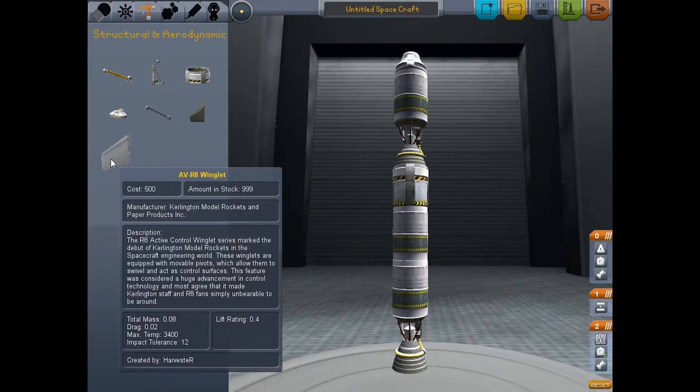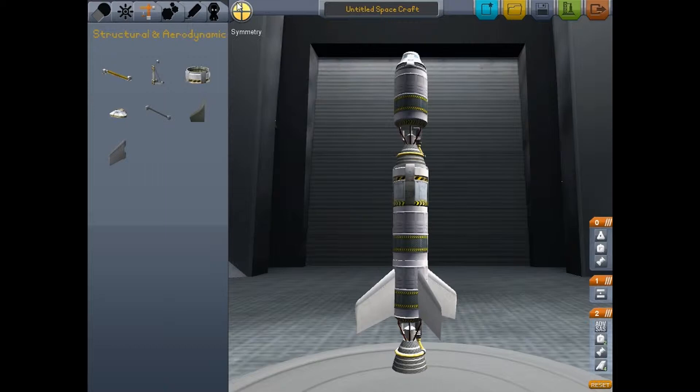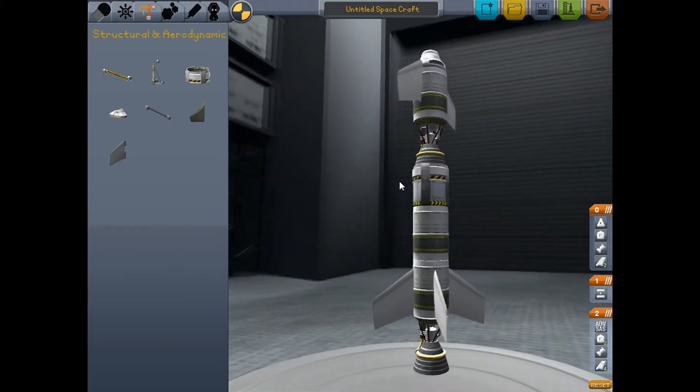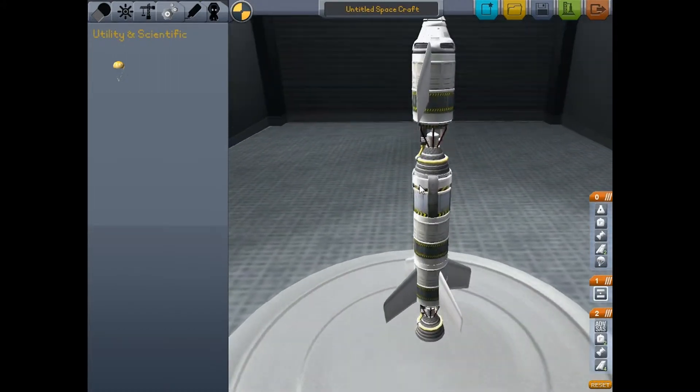Let's go ahead and put some fins on. These fins — you can put one on at a time, but if you want to be symmetrical you can use the symmetry option right here. Basically you can have two, three, and so on. Let's put four because four is a cool number. And then put two at the top as well. Does that look cool? Yeah, that's good. I think that's good for Mission 1.